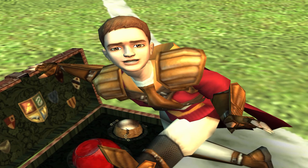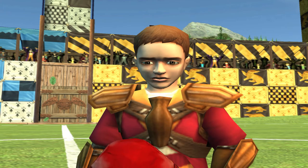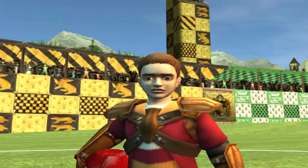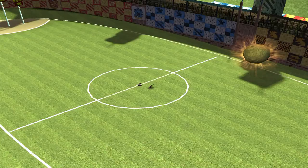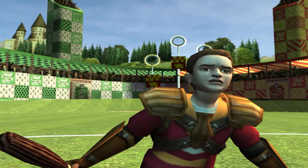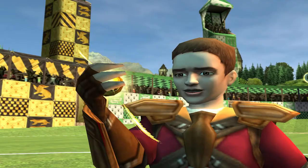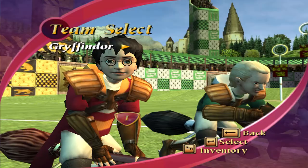For those of you who need brushing up on the rules of Quidditch: each team has seven players. Three chasers that pass the Quaffle around with the aim of throwing it into one of their opponent's rings to score ten points. A keeper who tries to prevent their opponent from scoring. Two beaters that try to protect their own players from the dangerous bludgers and hit them towards their opponents. And a seeker who tries to find and catch the Golden Snitch, awarding their team 150 points and ending the game.